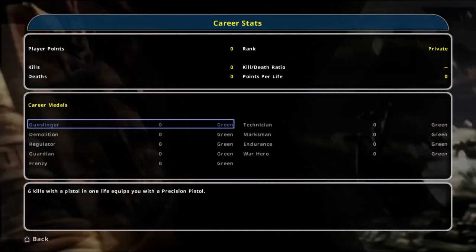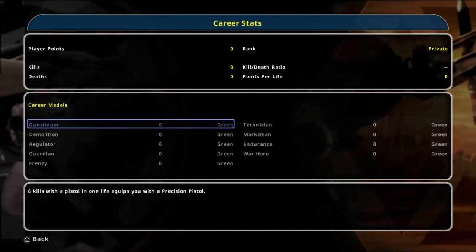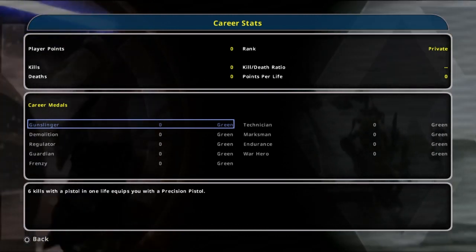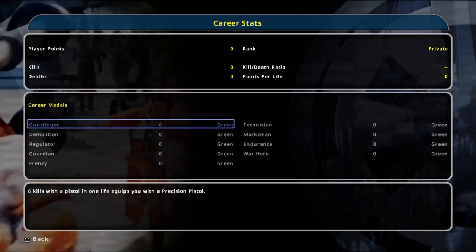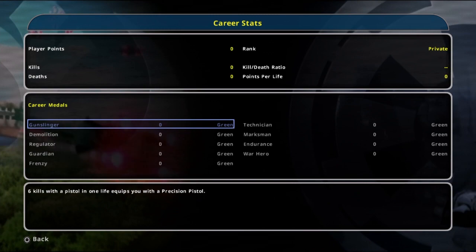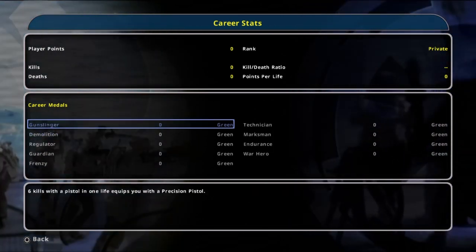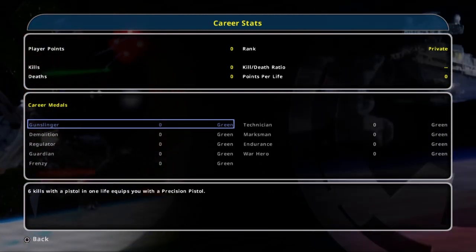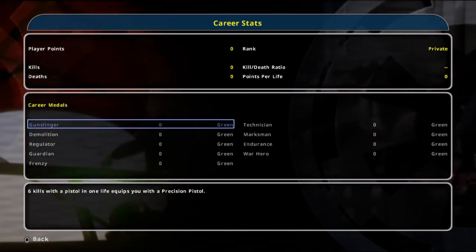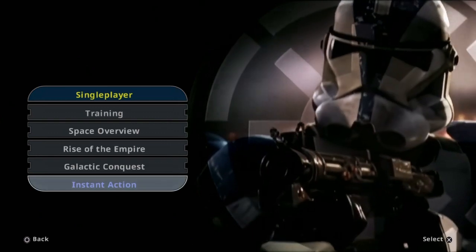I'm also going to touch on how the medals and trophies work. If you achieve a medal feat for the first time, you'll get a trophy. So if you do the six kills in one life for the first time, you'll get a Gunslinger trophy. When you get it to each rank — Veteran is four medals, Elite is 32, and Legendary is 64 — you get a trophy each time. It's just a grind, especially for Technician and Demolition, which I'm going to show some favourite maps and cheeky tricks for.